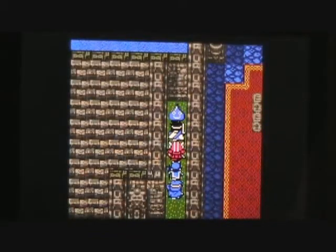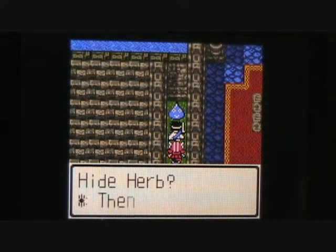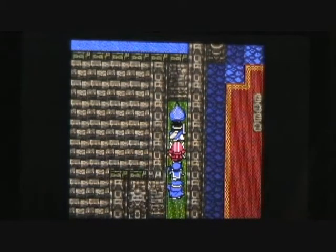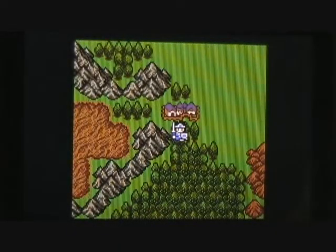Well, look at that — there's a slime up here. The slime asks us if we have a hide herb, which we do. Then he tells us: go to the castle of Edinburgh. Another fetch quest — you're going to send me to Lancel to get my hopes up that I'm going to find the final key here, and now you're going to send me to a castle called Edinburgh. Gee, thanks. Alright, well that's the next place we want to go. Edinburgh is actually located on this little island right about here.